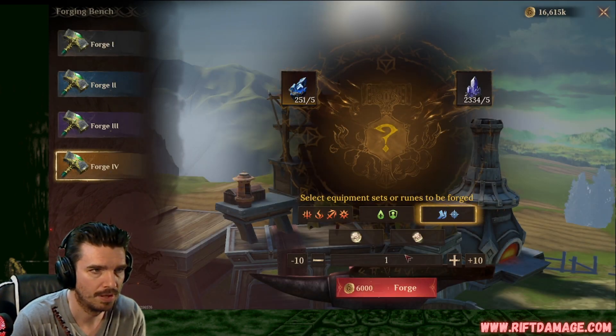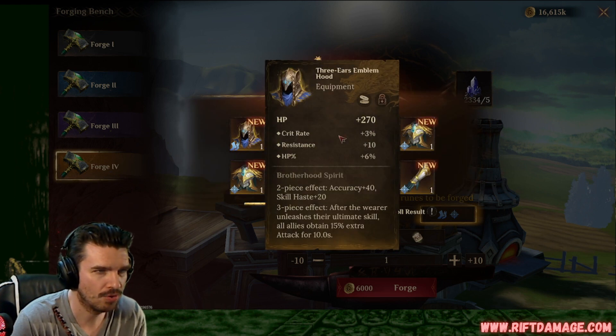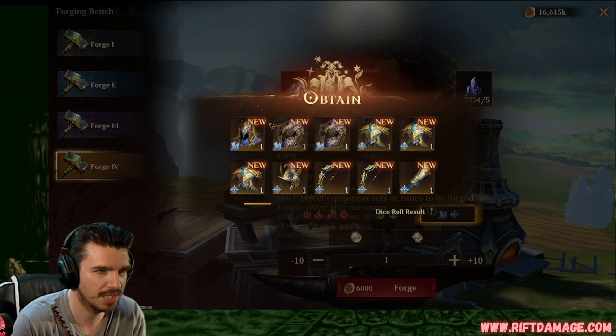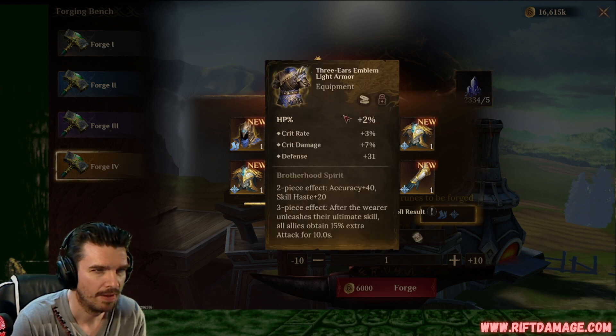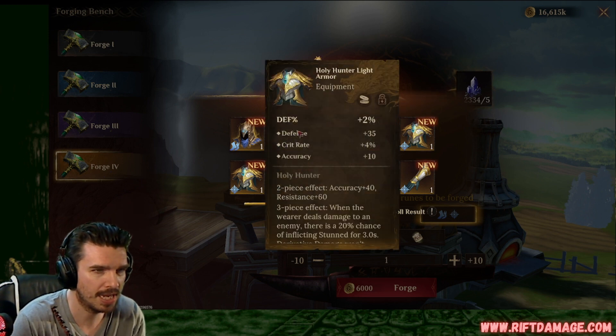Alright, on to blue. Crit rate, resistance, and HP. Hopefully it rolls into crit rate and HP. That's not bad though, because any time I see HP and resistance together, that's pretty good. It's for tanky. HP percentage armor with crit rate, crit damage, and flat. Not bad. I like that. Defense percentage armor with flat HP, HP percentage and accuracy. Not bad. Super tanky.